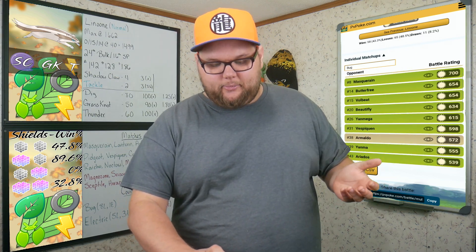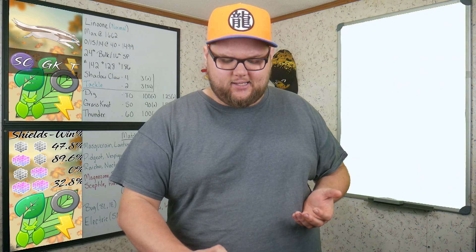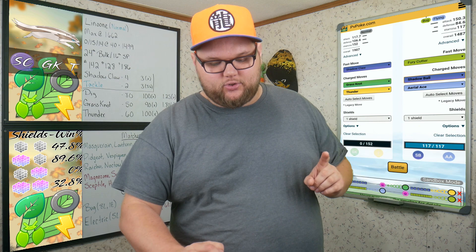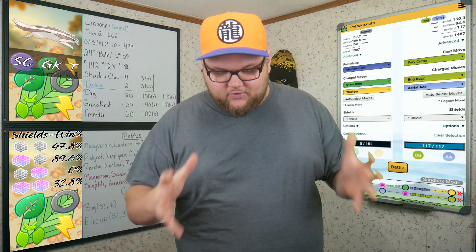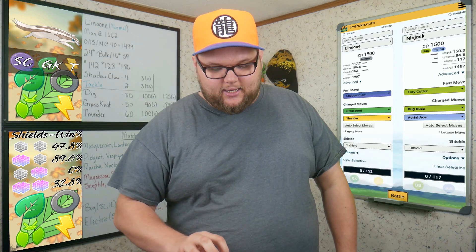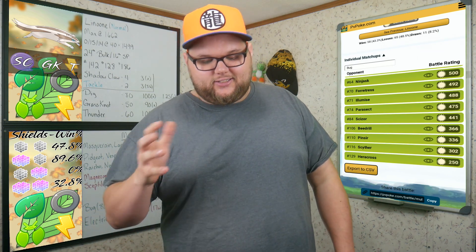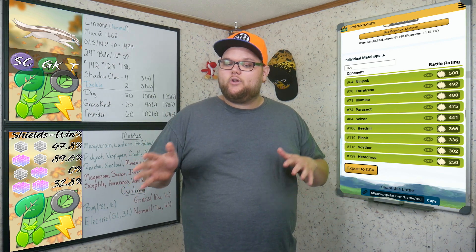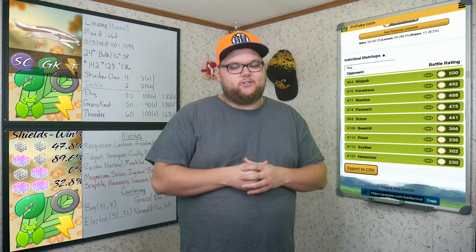Against Bug types, Pineco is our easiest matchup. Masquerain, Butterfree, Volbeat — all wins. Yanmega, Vespiquen, Yanma, Ariados also wins. We do get a tie against Ninjask, which is interesting — Ninjask has Fury Cutter, Shadow Ball, Bug Buzz, and Aerial Ace, a huge toolkit, so I'm really curious how good it can be. After that we start to lose: Forretress, Parasect, Scizor, Heracross, Scyther, and Pinsir are the worst-case Bug matchups. But overall we win more than we lose, so Bug typing is a pretty safe bet — just not clear-cut.